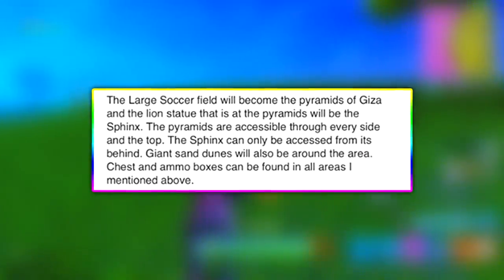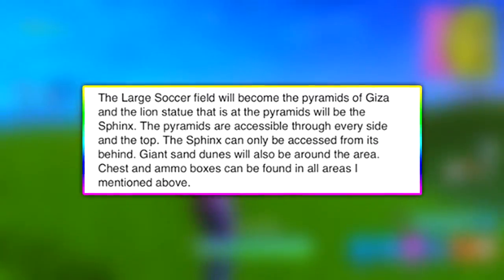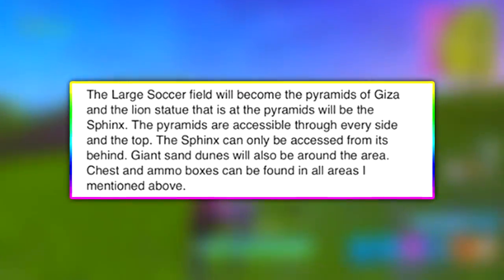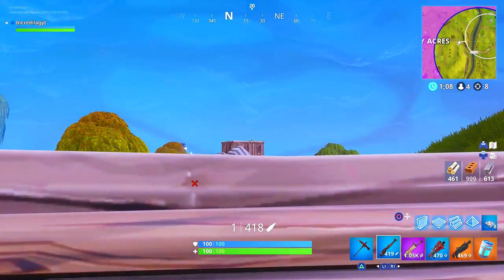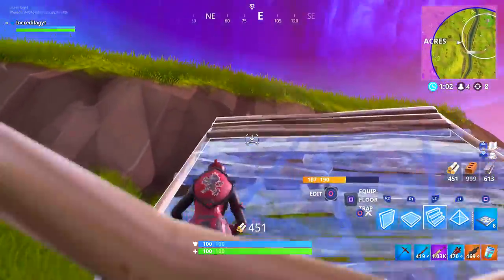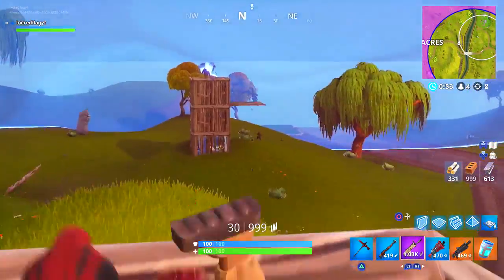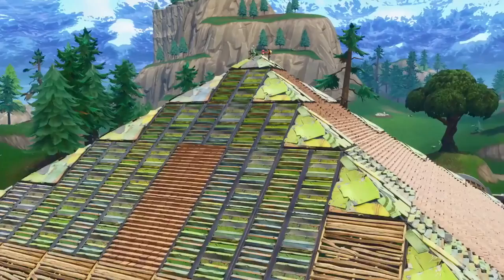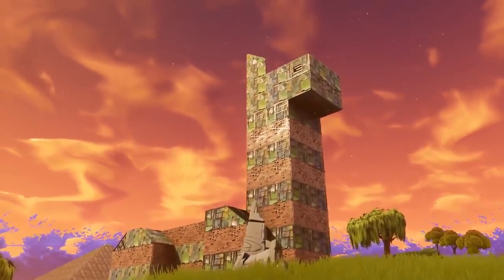The large soccer field will become the Pyramid of Giza, and the lion statue at the pyramids will be the Sphinx. The pyramids are accessible through every side and the top — pretty much talking about the ancient Egypt area. Now, I know what you guys are about to say: none of the portal items looked like ancient Egypt. Well, go ahead and remember the Playgrounds trailer that Epic Games released — what was in that trailer? Pyramids and a freaking Sphinx. This is too crazy to be a coincidence. Everything is lining up — this has to be real.